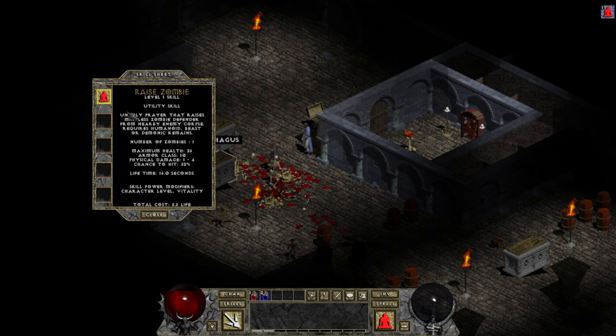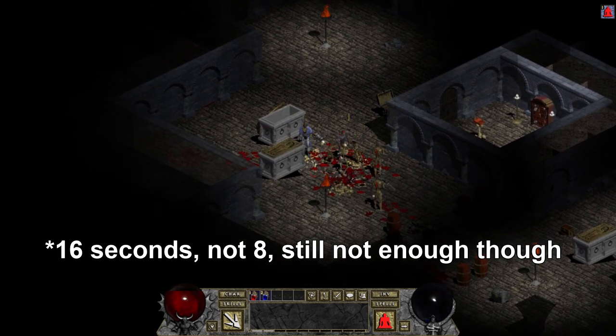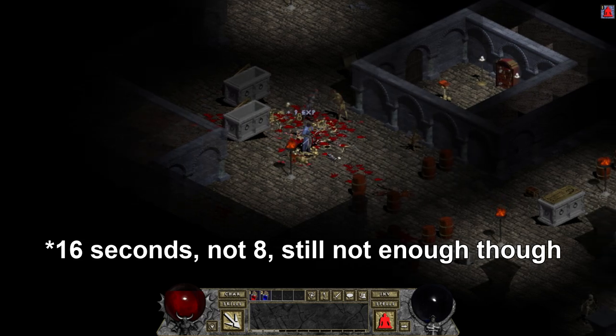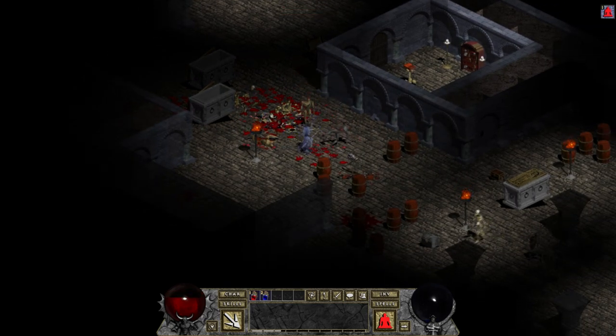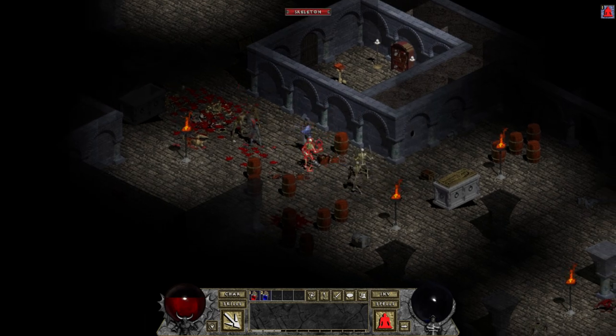You start out with the raise zombie spell, which spawns a zombie minion from the corpse of an enemy. The zombie is on a timer of something like 8 seconds at level 1, and he doesn't follow you, but he has a lot of hit points. The zombie minion is pretty useless in general, especially early on. The timer will kill him before the enemy does, and also ensures that he dies before being able to deal any meaningful damage, but there are situations where he can be used to divert enemies away from you.